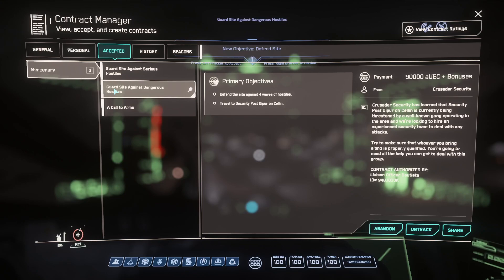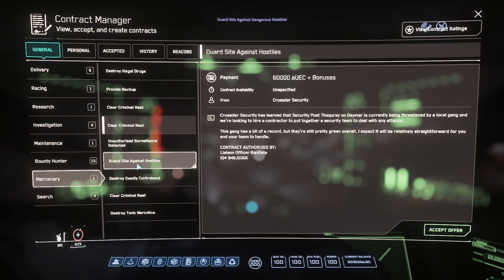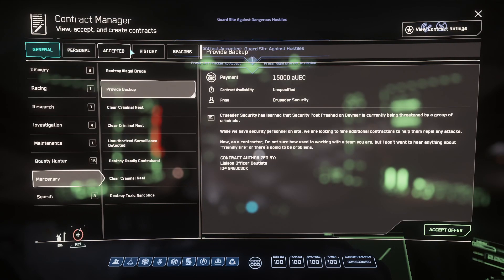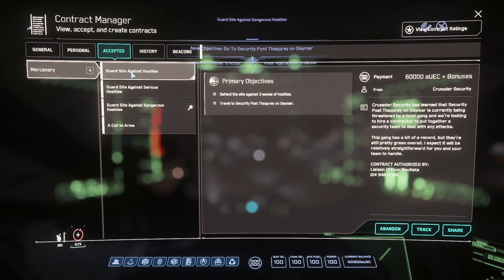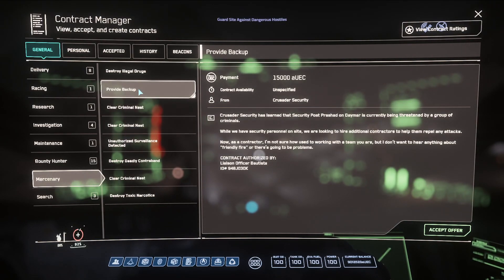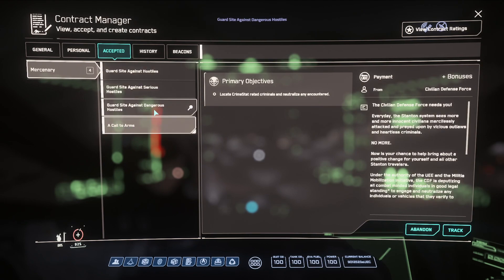The second highest level is the 75k Guard Sight Against Serious Hostiles, and then there's also a 60k one. Now we have all three missions accepted. The rotation is: Dangerous Hostiles, Serious Hostiles, and Against Hostiles — 90k, 75k, 60k. By the time you're done with the third one, the first one should be regenerated. If not, doing a provide backup mission in between might be a good alternative. Always make sure you have your call to arms because you're going to be killing quite a few people and making good money from that.